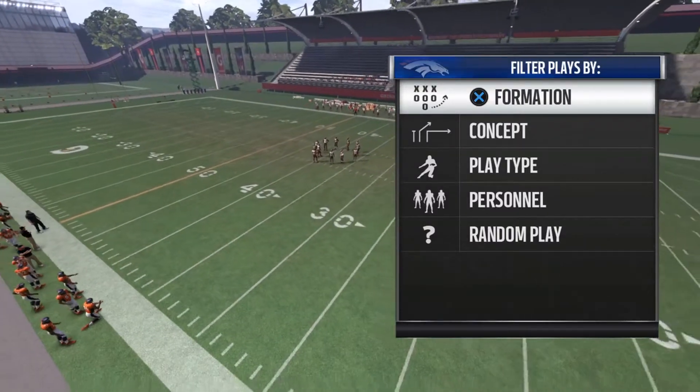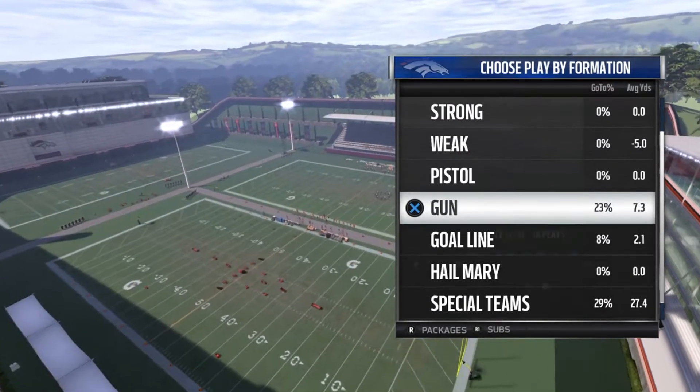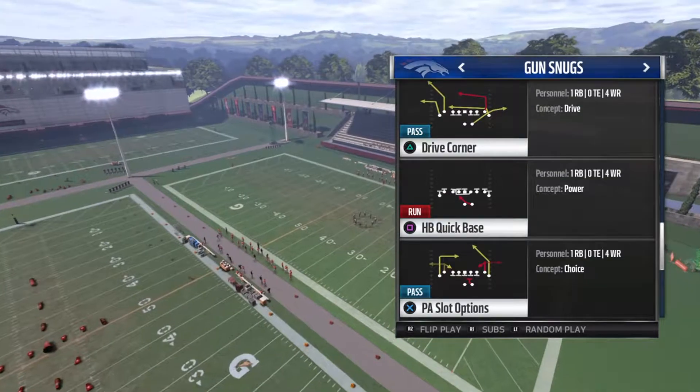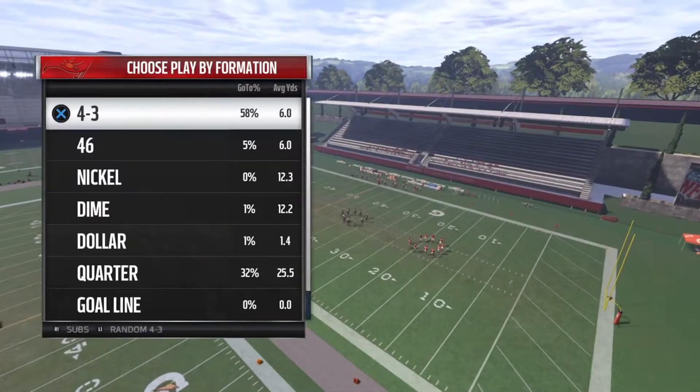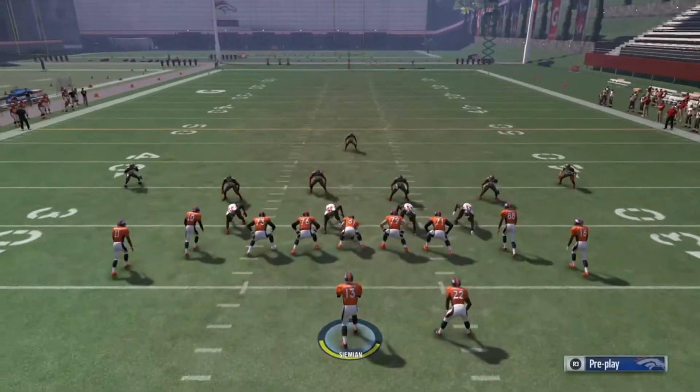What's good YouTube, it's your boy PG40 back at it again for another Monday play for Madden NFL 2017. This play is in a Denver Broncos playbook on a Gun Snug formation — the play is called Drive Corner. This play can beat any type of Cover 3 for a wide open touchdown.